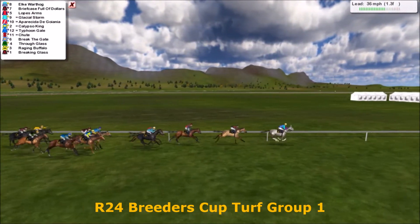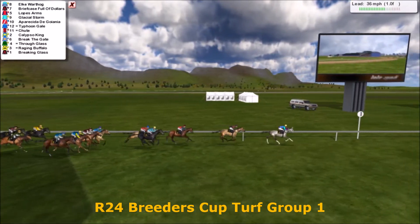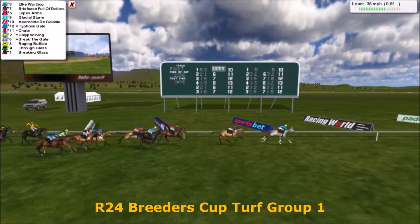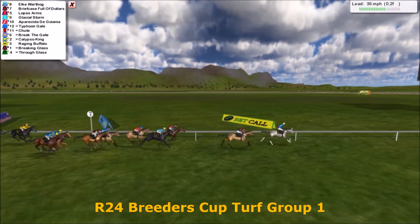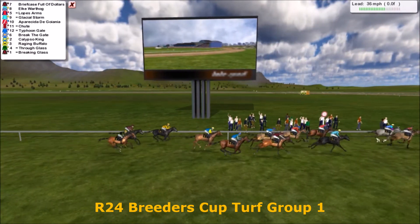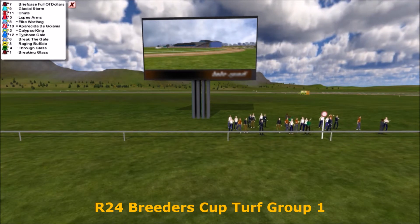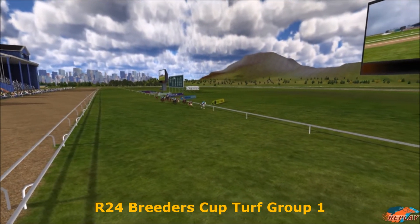Two furlongs to go — Elk Warthog's holding on. Briefcase Full of Dollars trying to get there in the final furlong. It's still Elk Warthog. Briefcase Full of Dollars is full of run, but Elk Warthog's holding strong. Elk Warthog has led all the way. Briefcase Full of Dollars shifts to the outside. Elk Warthog — and oof, a close photo between Elk Warthog and Briefcase Full of Dollars. It looked like Elk Warthog held on, but we'll check for the photo.